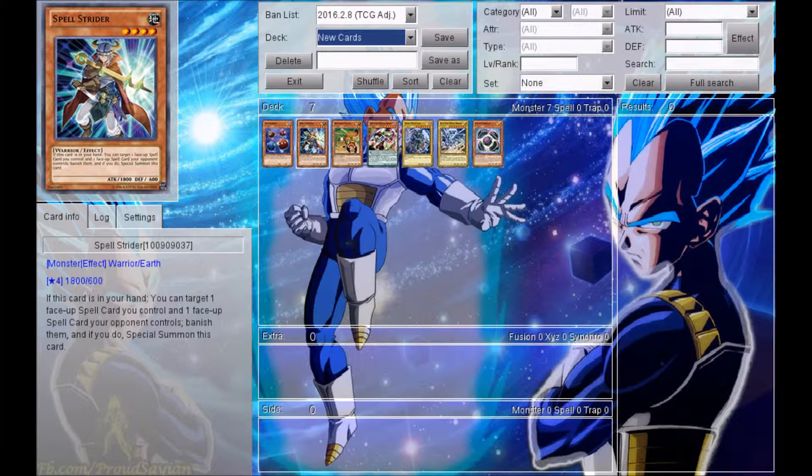Moving onwards, we got Spellstrider. He is a level 4 earth warrior monster with 1800 attack and 600 defense — defense doesn't really matter. His effect reads that if this card is in your hand, you can target one face-up spell card you control and one face-up spell card your opponent controls, banish them, and if you do, special summon this card. It's not as efficient as MST or Twin Twisters, and they have to be face-up spell cards, so they can't just be face-down, which kind of sucks. He isn't that great — not as efficient as some other cards.